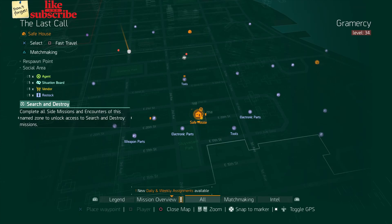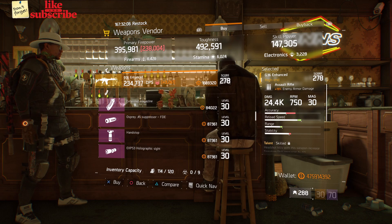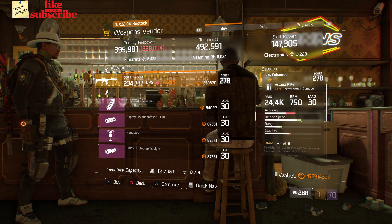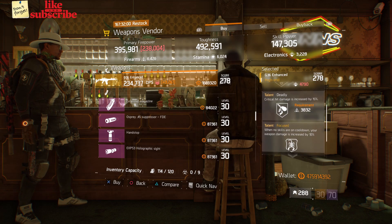For our next gear items, you're going to head over to the Last Call. Here the weapons vendor has a G36 Enhanced with a gear score of 278. It has 19% enemy armor damage and the talents are Skilled, Deadly, and Focused.